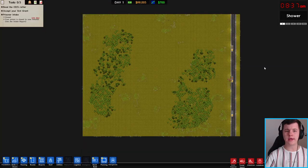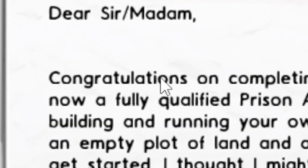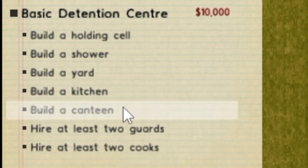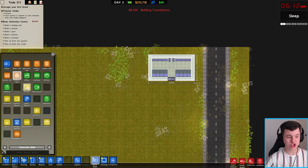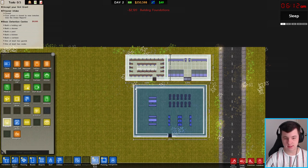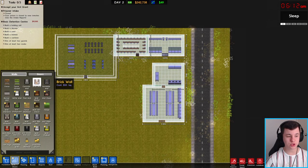We're building the ultimate prison. On the left side we've got a few to-dos. First of all, we're going to read the CEO's letter: 'Dear Sir, congratulations.' We need to build a holding cell, shower, yard, kitchen, and canteen. It's called Quick Build, so we need a holding cell in here somewhere, a shower, a yard over here, a kitchen, and a canteen.